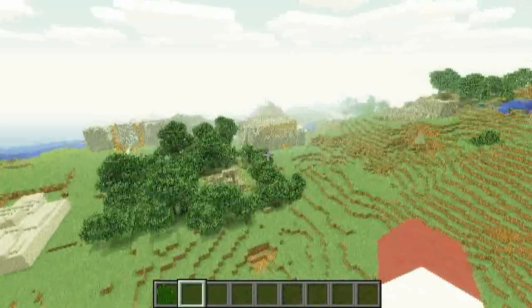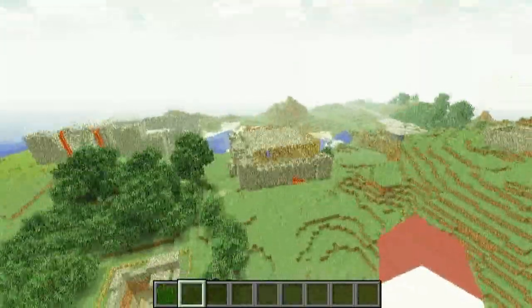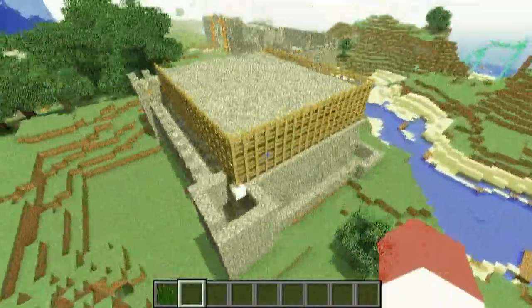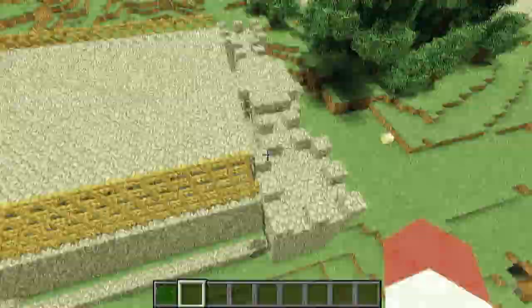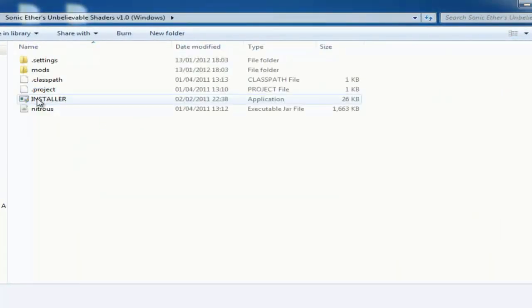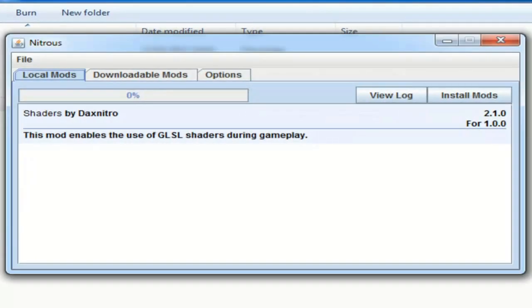So basically this mod is extremely easy to install. The developer has put an installer inside the zip file, which I will show on the screen now. All you need to do is run that installer and it will automatically install to your Minecraft directory. This is for 1.0 — so the newest update is not compatible with this mod. Make sure you know that first before you install it. It's extremely easy to install, so you really shouldn't be having any troubles with it because it does it all for you. It should be updated the same, hopefully.